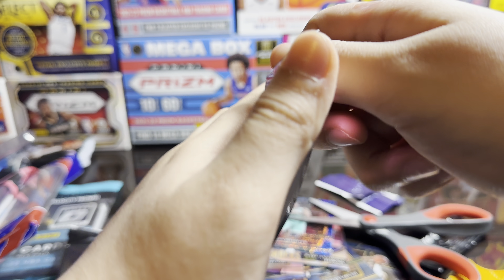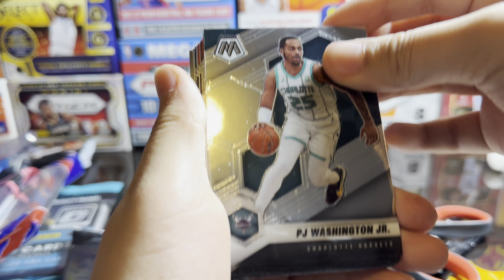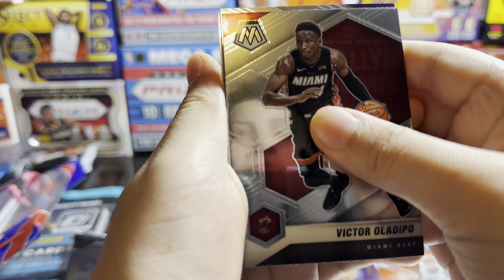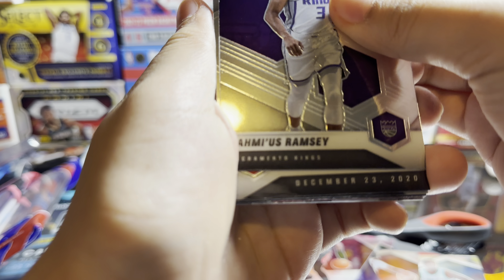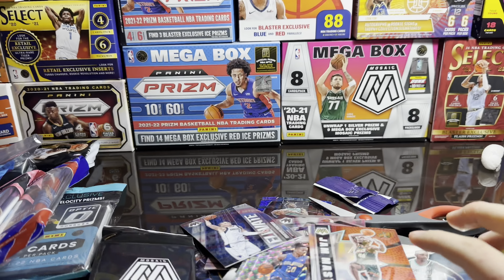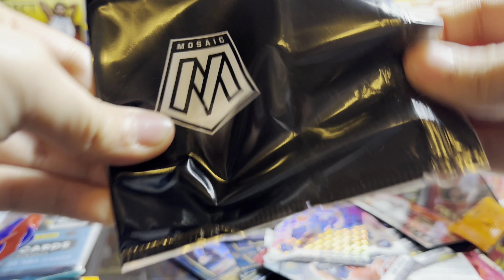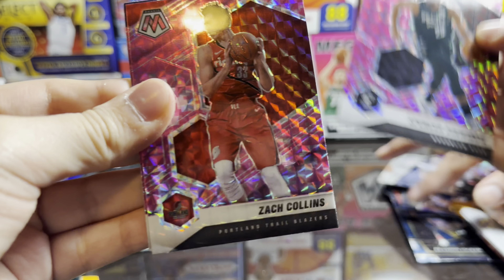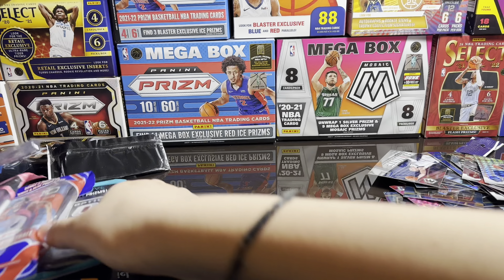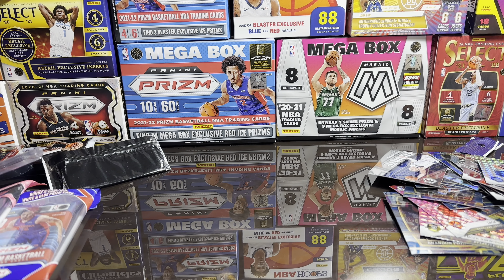We're gonna open up this one first. PJ Washington, Jeff Teague, Brook Lopez, Omer Yurtseven, Danny Azebuike, Markell Fultz, Sean Kemp. We got the extra pink camo - pink camo Spencer Dinwiddie. Is that Collins? Oh Tyrese - that's decent, National Pride, not bad. That's the best card we pulled out of that.